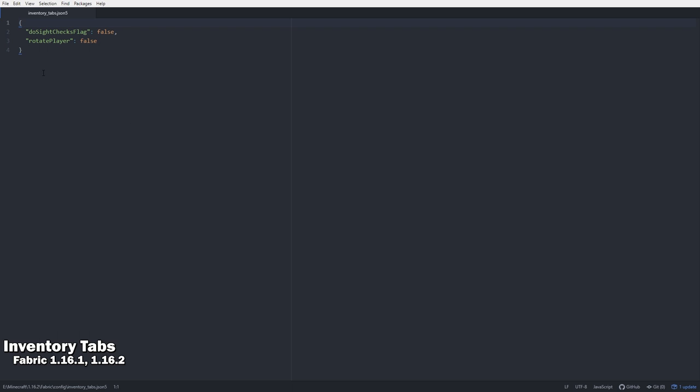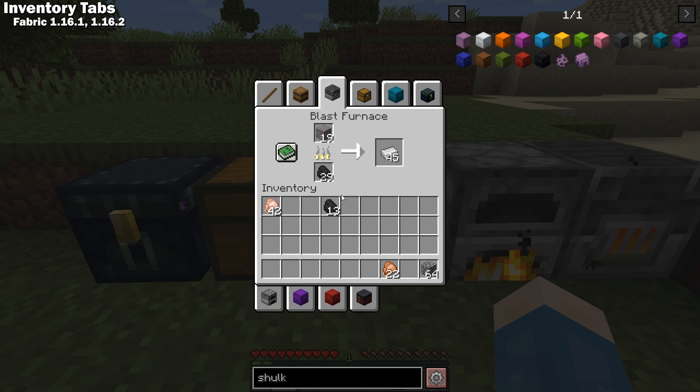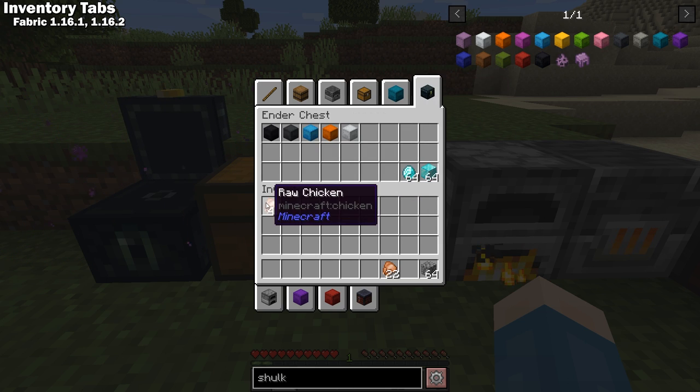This can be adjusted in the config file, as well as rotating the player to face the block they're accessing. I really, really like this mod — it brings some of the coolness of Tinker's workstations and even improves on it a little.